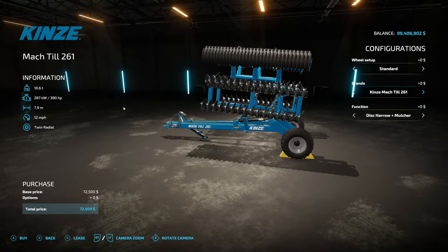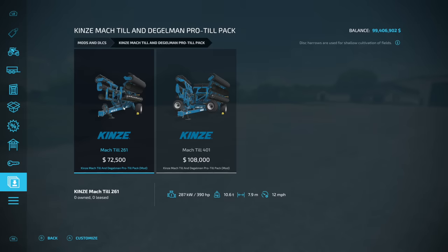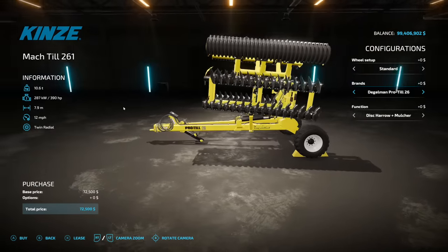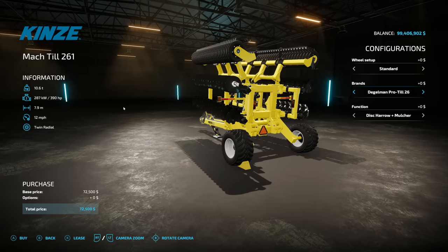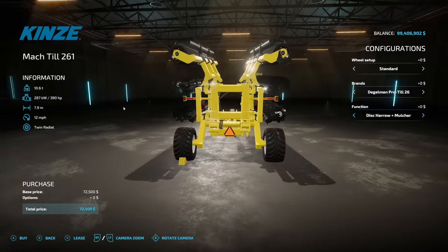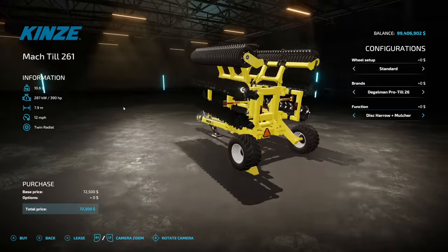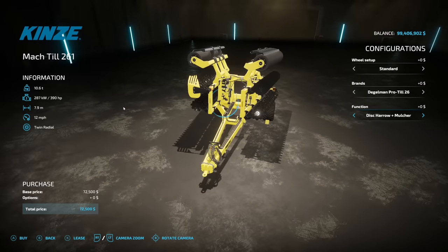Next up is the Kinsey Mock Till and Dagelman Pro Till Pack. There are two models — a 7.9 meter and a 12.2 meter. These are found in the base game, but you can now switch them over to Dagelman branding, which is cool. There are a couple of different wheel options to customize, and you can choose between a disc hero plus mulcher or just the disc hero, so you could use these as a mulcher.